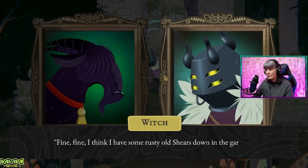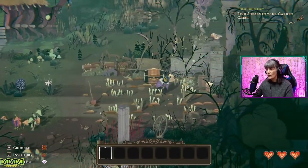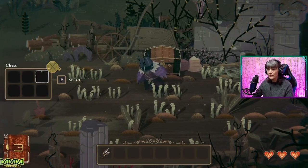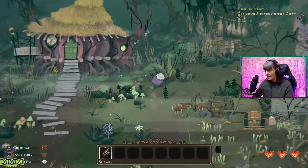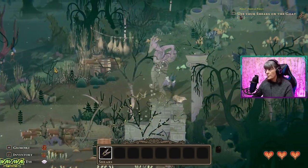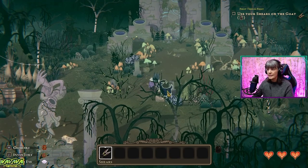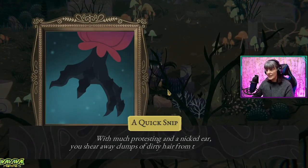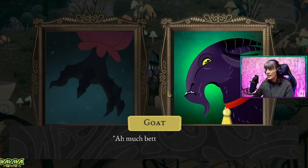Fine, fine. I think I have some rusty old shears down in the garden. In the chest? Oh, we can get in here now. Boom, we have the shears. Right, let's go trim the goat's hair. Snip. A quick snip. With much protesting and a nicked ear, you shear away clumps of dirty hair from the goat's eyes.